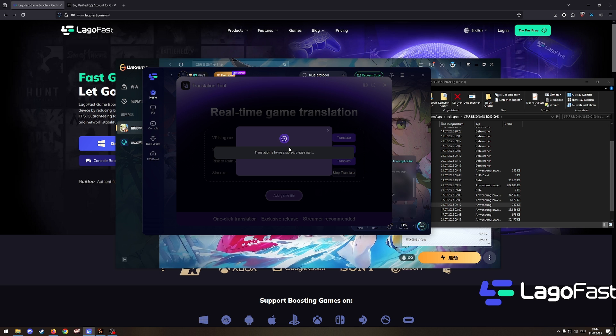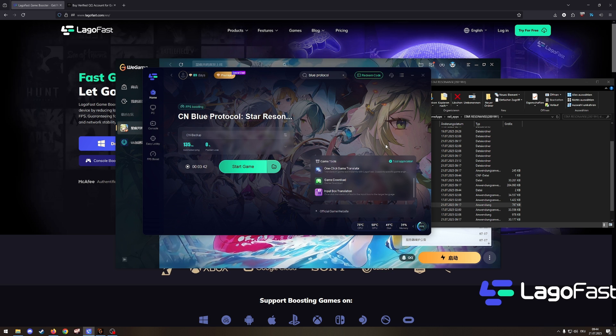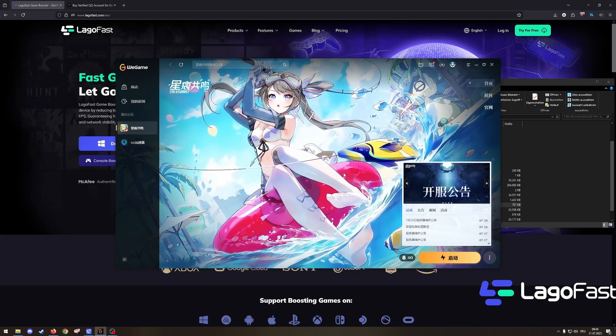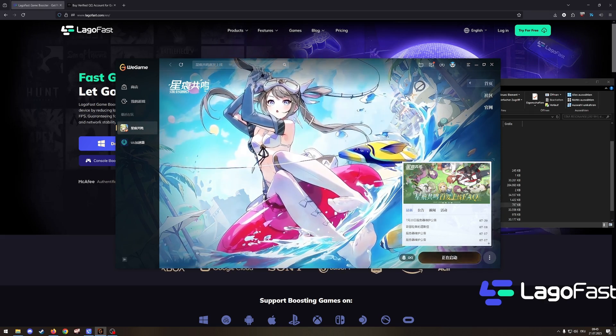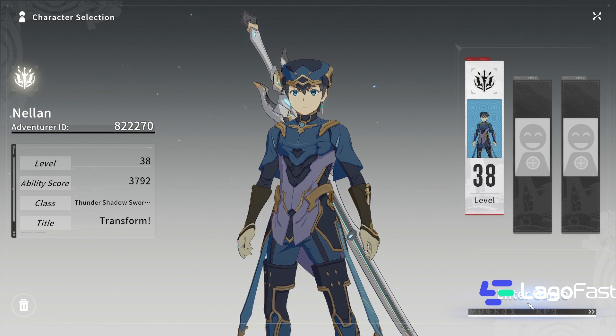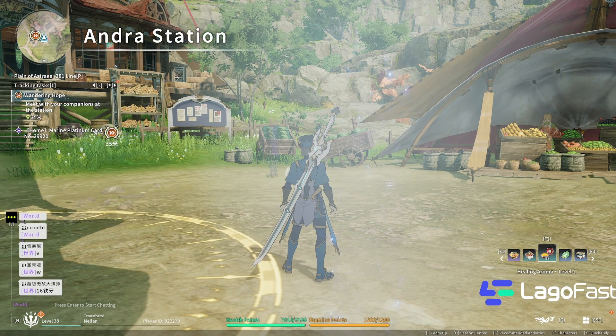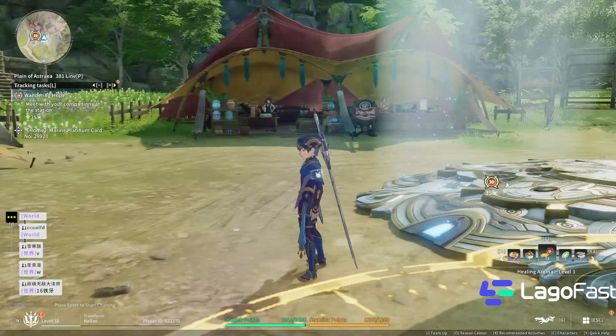Now it's translating. Real translation has started, so you close it and go to 'Start Game.' It will load, and then you can start the game. Click 'Connection Start' and you're in. It might take a little bit longer at the start because it loads up all the translations — it took about 30 seconds for me. After you've done it once, it's going to be way faster and instantly translated.